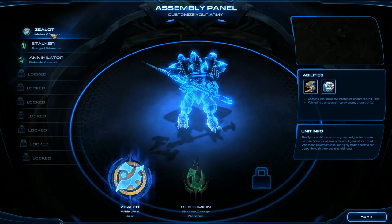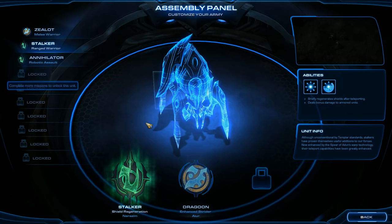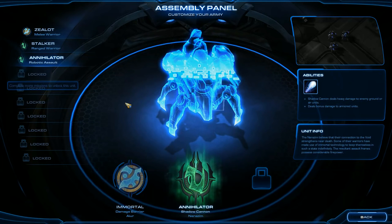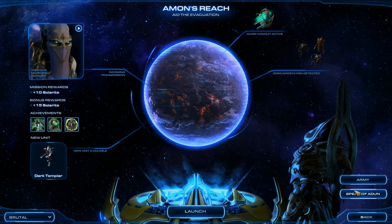I'm also going to be showing you what my army entails for this mission. I have a Zealot with the Railwind ability. I've got the Stalker with the Shield Regeneration ability. And I've got the Annihilator with the Shadow Cannon ability — using the Annihilator instead of the Immortal. But none of these unit selections really matter because all I'm really going to be using is the new unit you get in this mission, which is the Dark Templar.